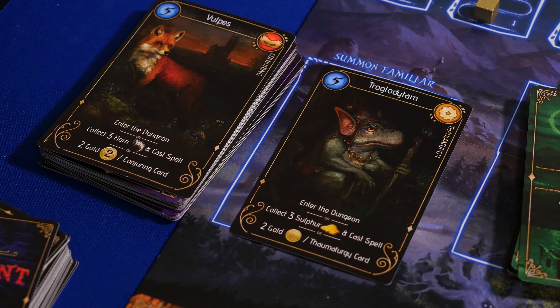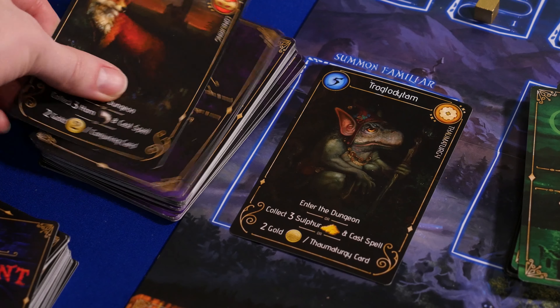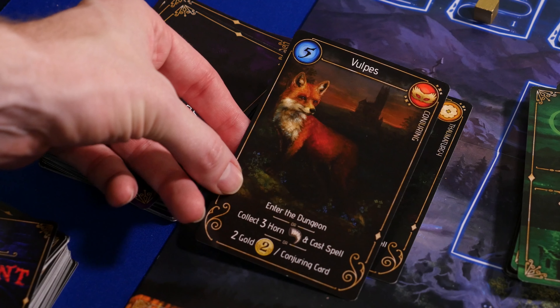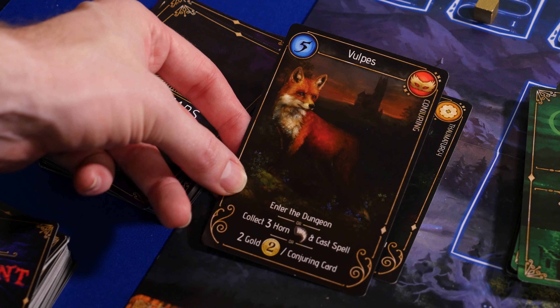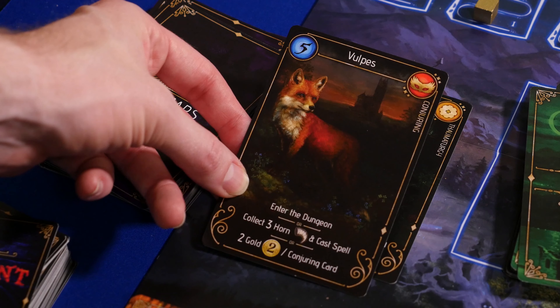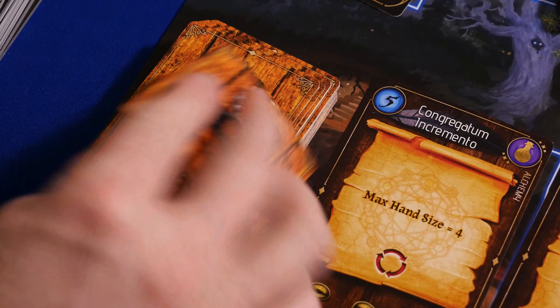You could summon a familiar by paying the mana cost, and then choosing one of the options: gaining gold based on the number of matching icons in your display based on the icon on the familiar card, or collecting ingredients and casting a spell, or going into the dungeon.